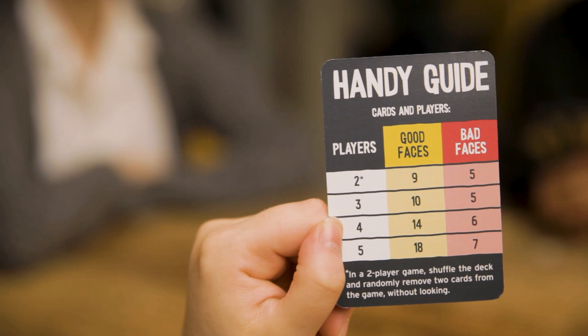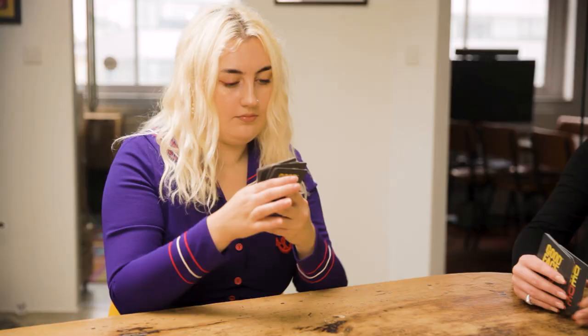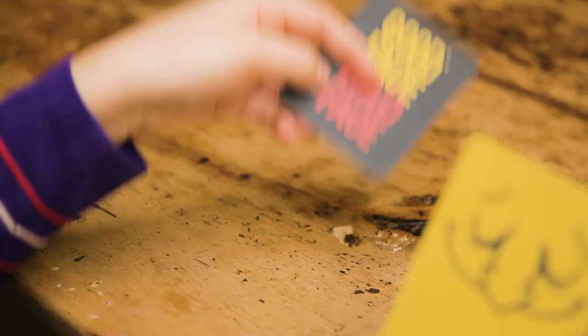First, you'll need to look at the setup table in the rules to see how many cards you'll need. To begin, shuffle the cards and deal them out. The aim of the game is to collect four good faces in front of you and avoid the bad faces. You'll do that by making a stack of cards from the ones in your hand and passing it round the table.